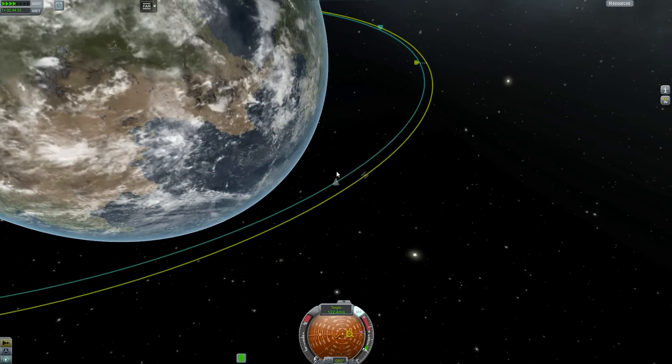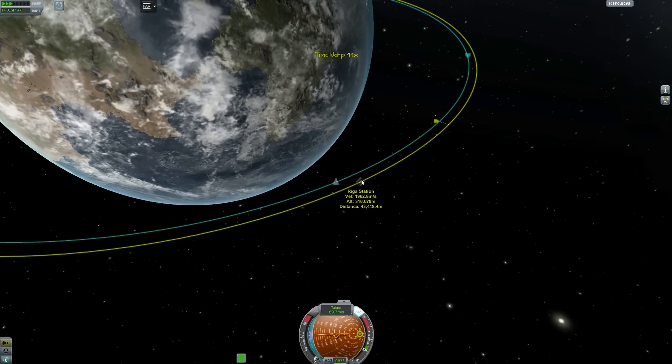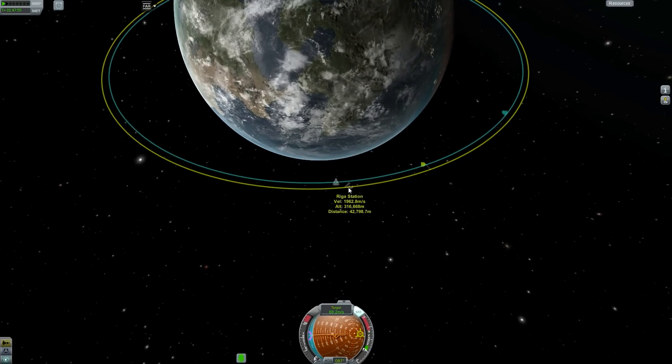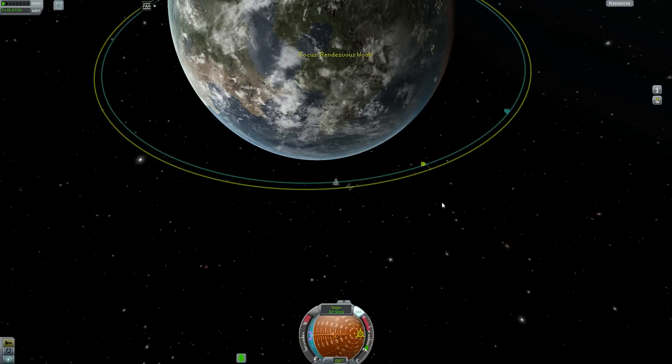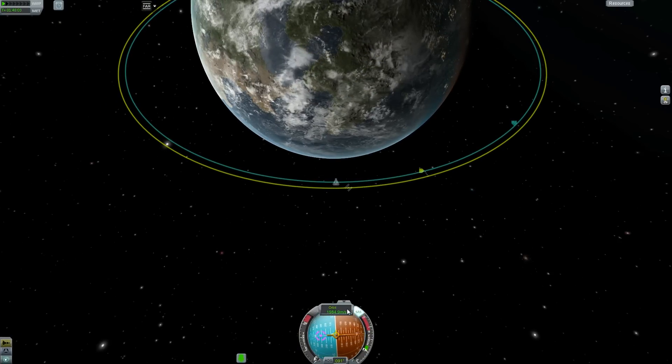Now we're within 100 kilometers, which basically means two things. First, the station will now actually show up if we go into our regular spacecraft view — there it is over there. And the second thing is that we need to raise our Apoapsis so that we can actually get close to it.